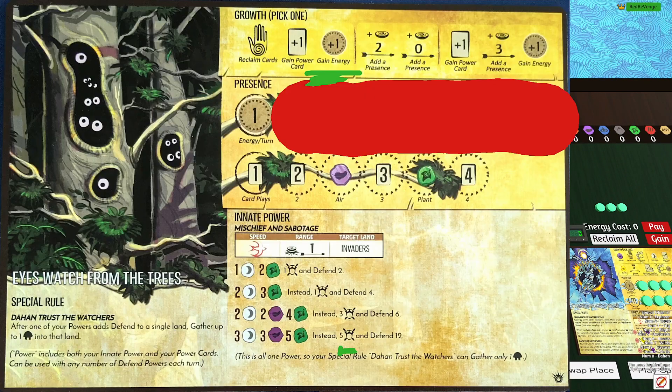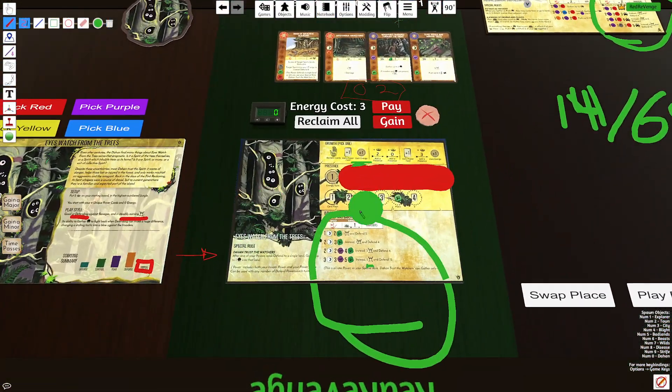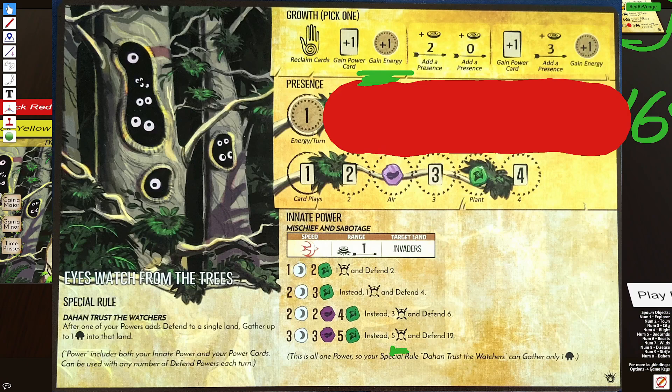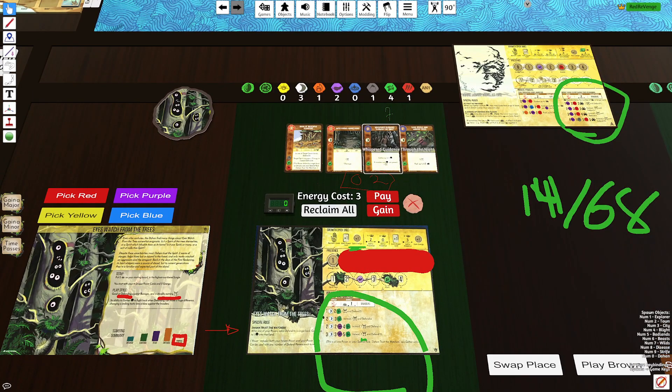Overall, I really enjoy Eyes Watch — it's one of my favorite spirits in the game. I also love Many Minds. If you have not played the spirit, definitely give it a go. If you haven't picked up the Horizons expansion, purchase that — it's currently at Target and is a great expansion for only about $30, so very affordable. If you like this video, like and subscribe for more content. I'll see you guys in the next video.